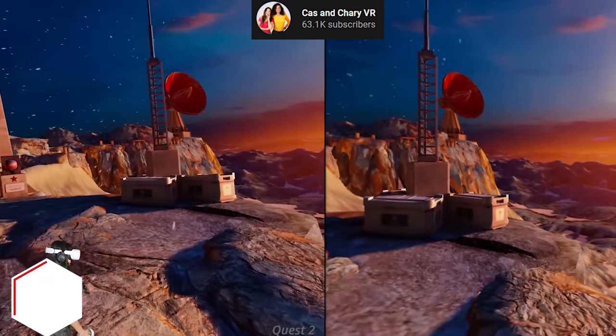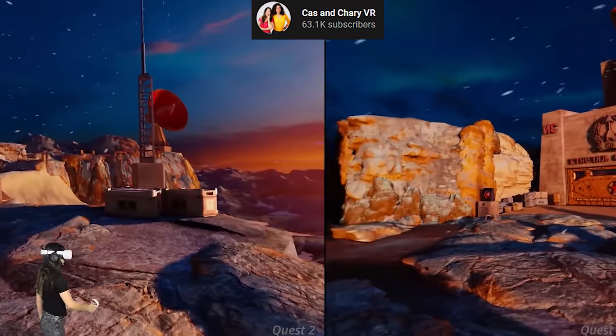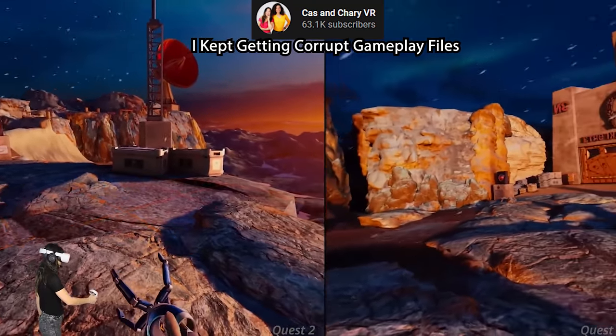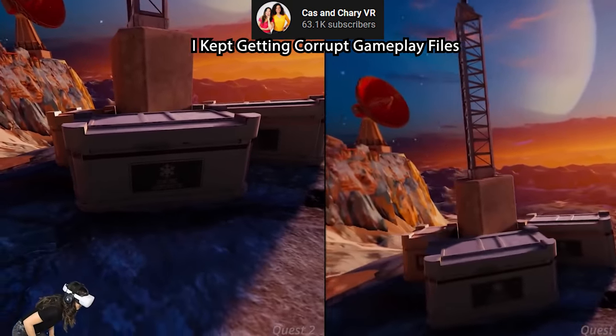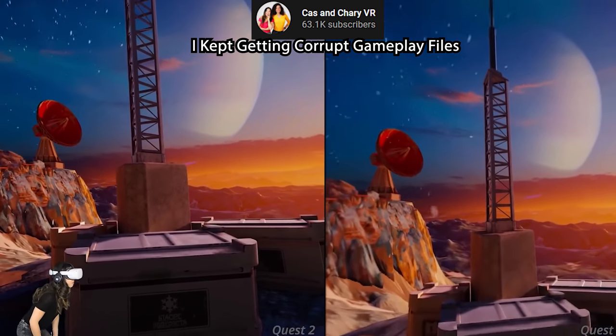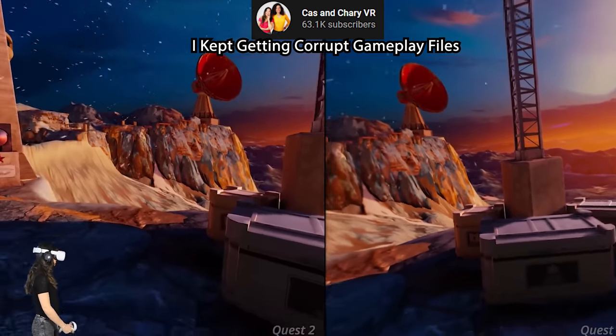One of the most stunning games on the Oculus Quest 1 is Red Matter, and it's now had even more improvements for Quest 2 and it looks stunning. Red Matter is a slower paced puzzle title that pulls you into the strange mysteries of the planet, set in a futuristic cold war — one of the most beautiful games on the Oculus Quest. And this was before the game got its enhancement update, coming from Vertical Robot who are on a mission to improve the game's clarity even further.